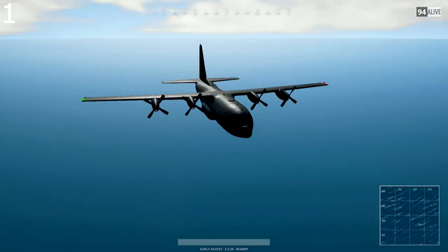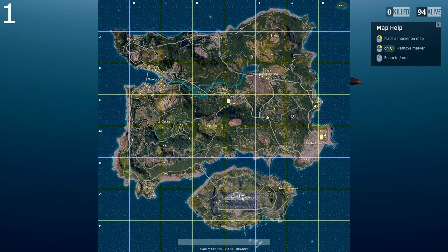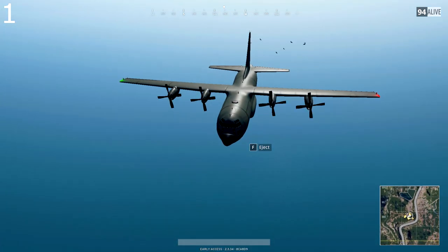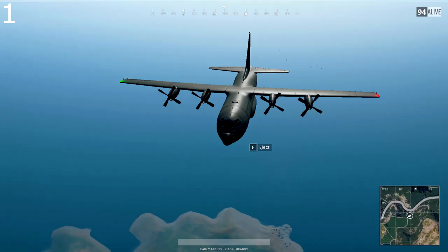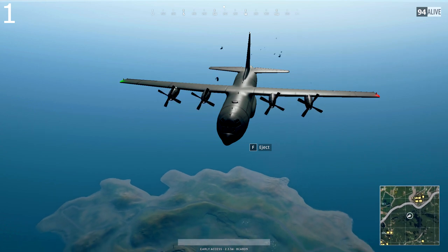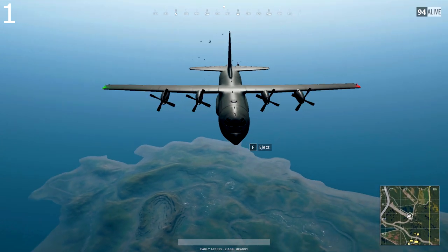Tip number one: when you first spawn into the game you're provided with a loading screen. This loading screen will last up to a minute and once that has happened you will spawn into the plane. When you look at the map by pressing M on PC you can see the path that the plane is going to fly. Now every game this is random. What you want to do is make sure that you jump and parachute down to the best location suitable for you — if you don't want lots of conflict, watch where players are jumping out and how many people throw themselves out.